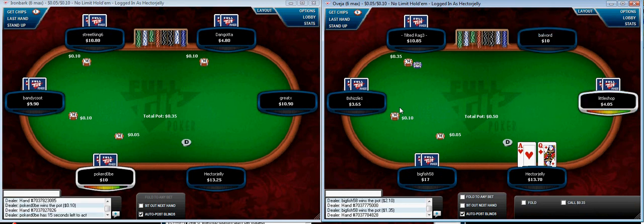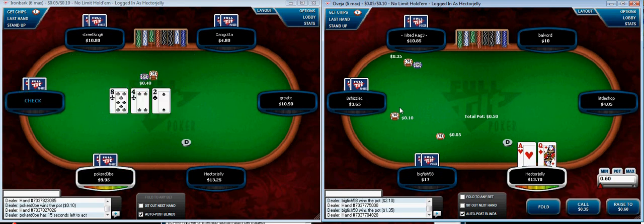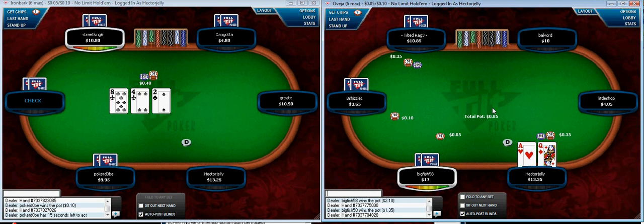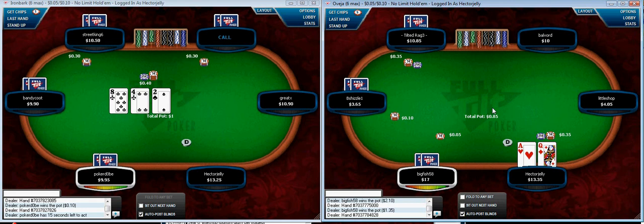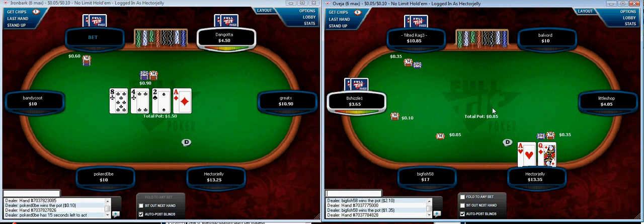Here we've got an interesting situation of an under-the-gun raise. I haven't played any hands against this guy. I'm just going to call. One of the reasons I think calling here is good is because I want the fish in the pot — he seems to be playing every hand and he's not very good. I don't really want to scare him out. Against an under-the-gun raise I would often re-raise ace-queen, but not knowing anything about this guy and not having seen him play a hand yet, I'm just going to call.